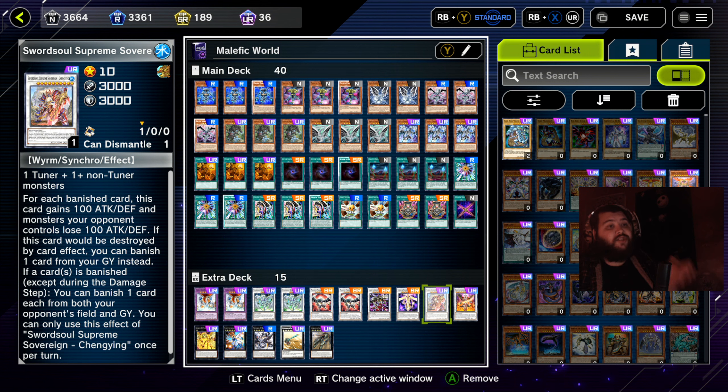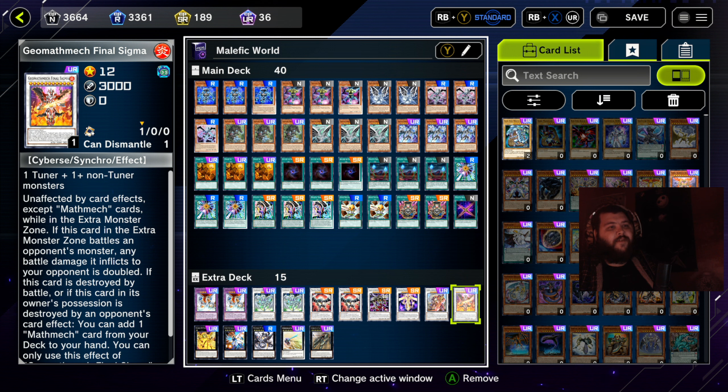Swords of Supreme Sovereign — a 3,000 point level 10 synchro beat stick. For each banished card this card gains 100 attack and defense, and monsters your opponent controls lose 100 attack and defense. Because we banish a lot, it can get a lot of attack really quickly. If this card would be destroyed by card effect, you can banish one card from your graveyard instead. If a card is banished except during the damage step, you can banish one card from both your opponent's field and graveyard — so you can start banishing their graveyard, which is the most important part of Yu-Gi-Oh nowadays.